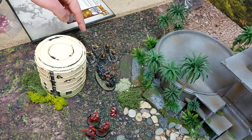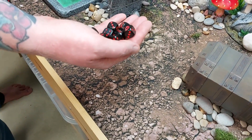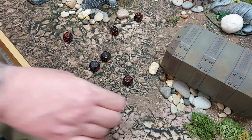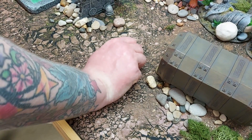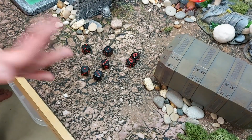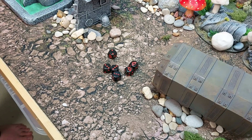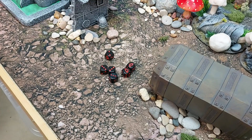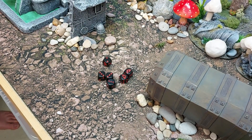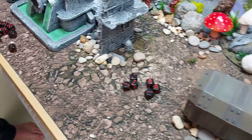Outriders also charge Tomb Blades. The Chaplain fights with eight attacks: four base, plus Mantra of Strength, Imperium Sword, Savage Echoes, and Shock Assault. Hitting on twos — two misses initially — with a free re-roll. Sixes deal mortal wounds in addition. Strength seven, wounding on twos as Blood Angels, with minus three AP at four damage each — extremely powerful.